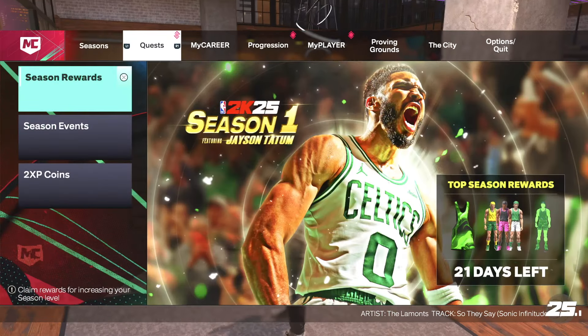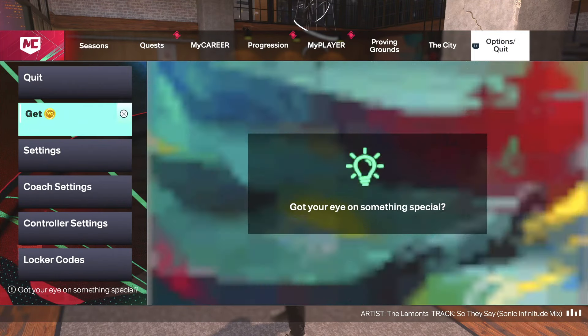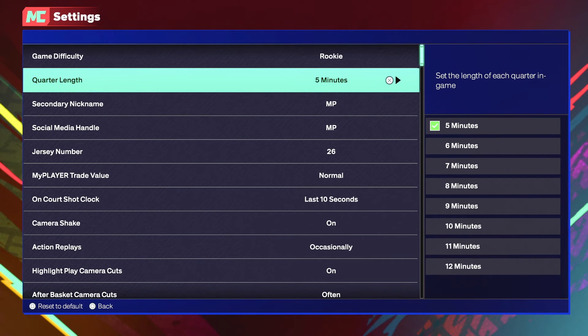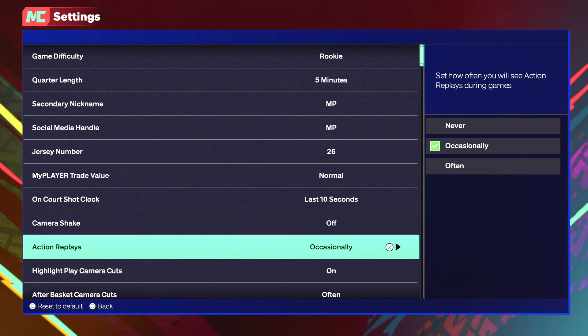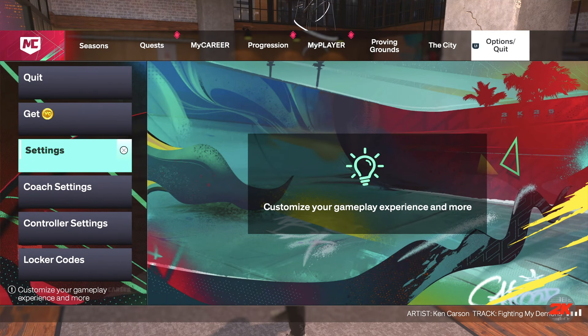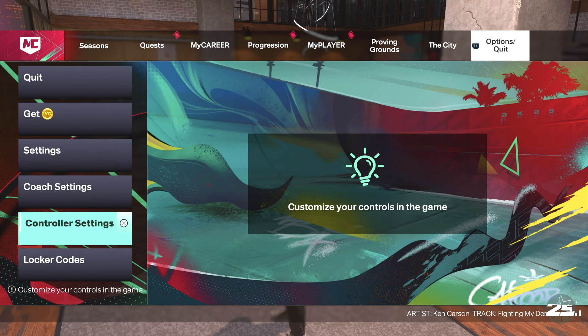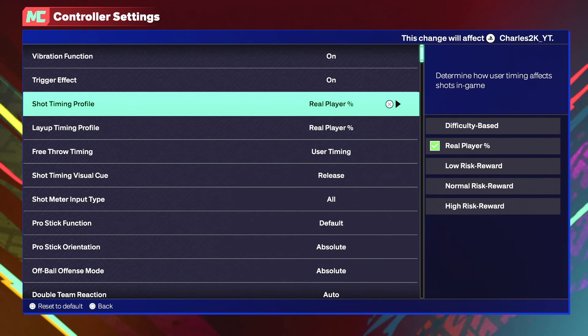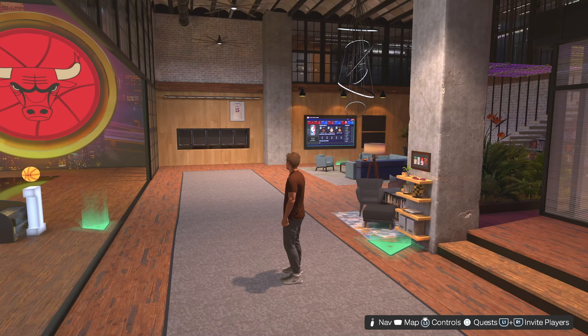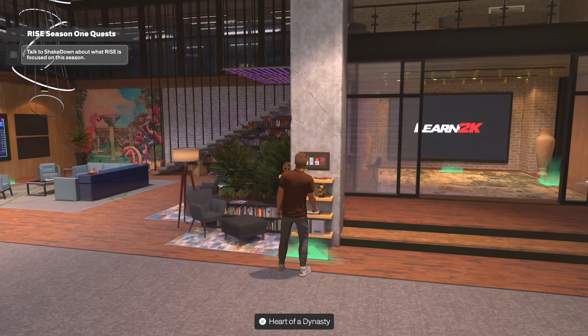Once you've made your player, go to Options, then Settings, and set your game difficulty to Rookie and your quarter length to five minutes. Turn off Camera Shake and set Action Replays to Never. Then go to Controller Settings and set Shot Timing Profile from Difficulty Based to Real Player Percentage — make sure your layup timing is on Real Player Percentage as well.